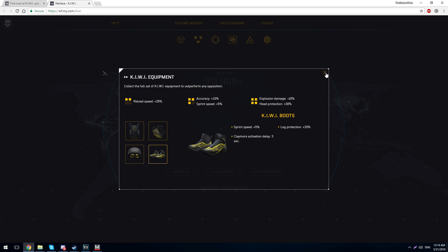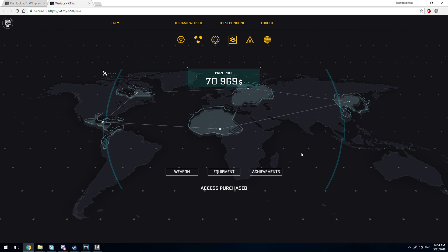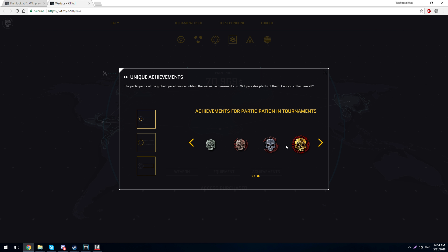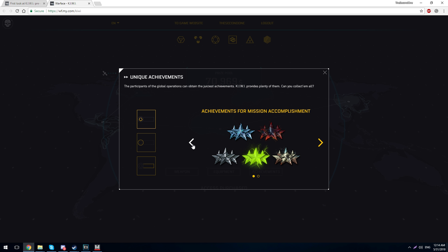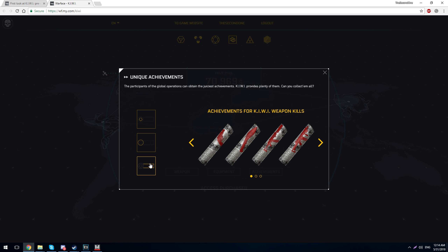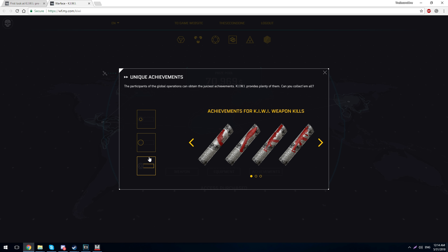Last but not least, there are a lot of new achievements for different things. Some achievements are for mission accomplishment, others are for participation in tournaments. You will also have achievements for personal progress — at levels 25, 50, 75, and 100 based on your XP — and achievements for Kiwi weapon kills.